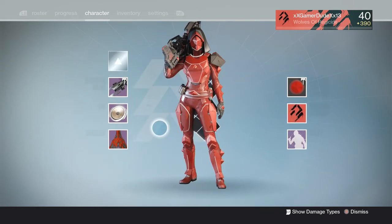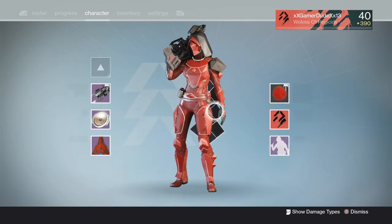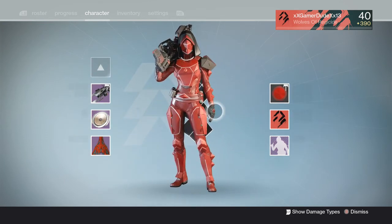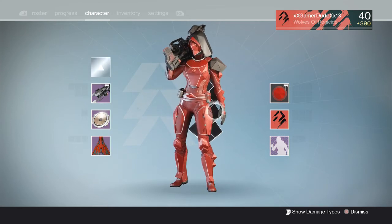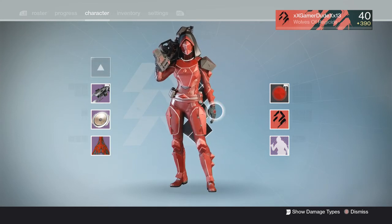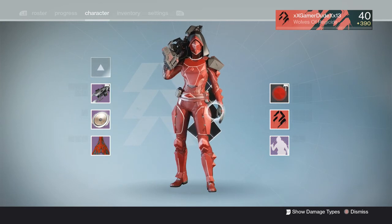So anyway, that's how you get the Incarnadine armor shader — get the full normal set, and you're pretty much done. That's the helmet, chest, gauntlets, and legs. Later on, if I get the full spliced armor set, I'll show you guys how to get the hard raid shader in a future video.